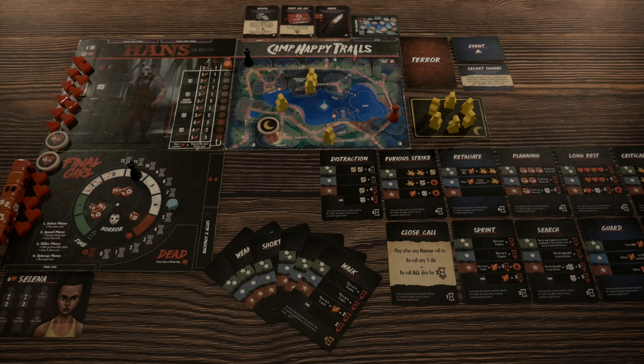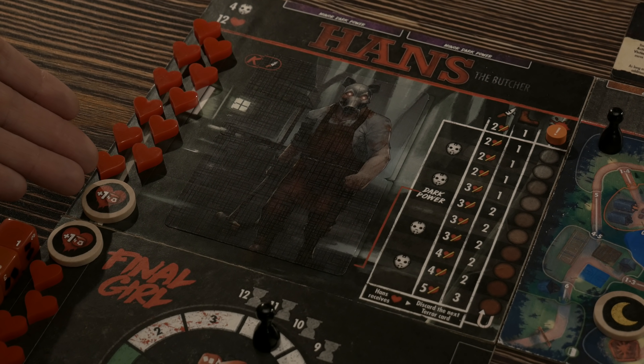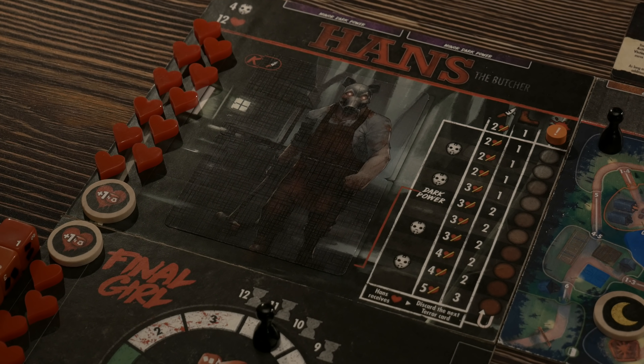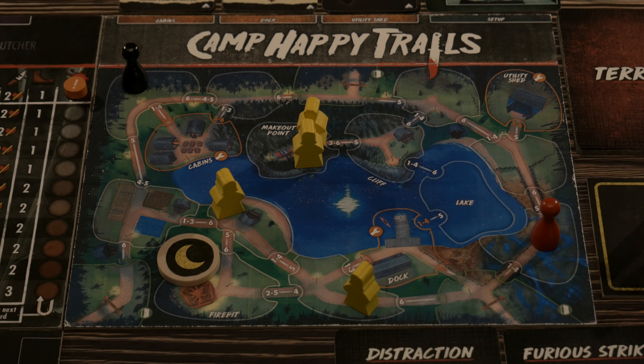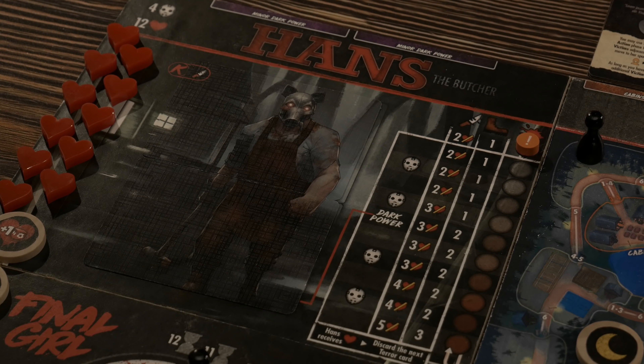As you heard in the intro, we have a killer on the loose with no remorse. And even worse, the more killing he does, the stronger he's going to get. Hans has 12 total hearts — 11 regular and one final heart which could throw a wrench into our plans. The objective of the game is to kill Hans because if we don't kill Hans, he's going to kill us. It's kill or be killed. We've got victims all over the location board, and these victims are going to be the target of Hans along with the final girl.